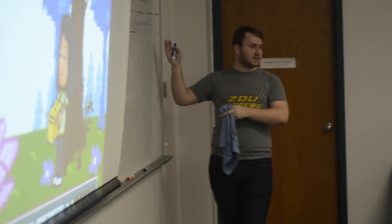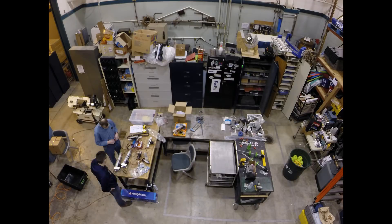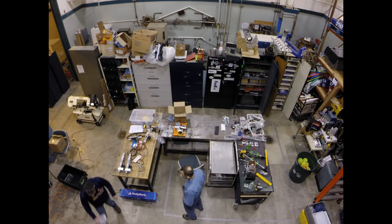Drivetrain is underway right now — I'm working on generating a CAD model for that. Morgan is working on our end effector for that mechanism, which will be picking up the cubes. We're going to prototype two different mechanisms: a stationary forklift where you have two flywheels spinning on the outside.